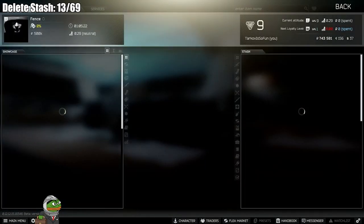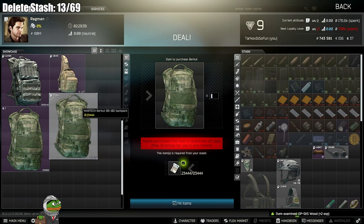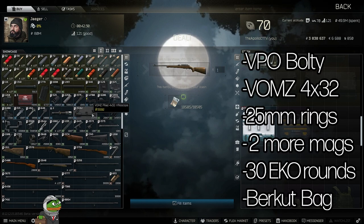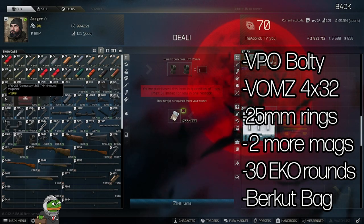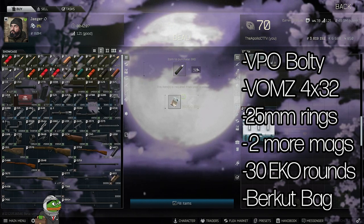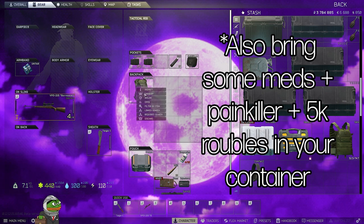So how do you do this route? First, go through and ID every single item you can until you hit level 2. You can also double left-click on guns to inspect their components, which will unlock the quest Introduction. You might have to restart your game because there's a bug where the quest won't pop up until you do. Accept it, grab the note, and you'll unlock Jaeger so you can buy the VPO. Grab the VPO, the VOMZ scope, and the 25mm ring scope mount, plus two more mags. Use the EKO round over the FMJ — it's just better. Also grab a Barakuta bag. I'd recommend insuring the gun and the bag.